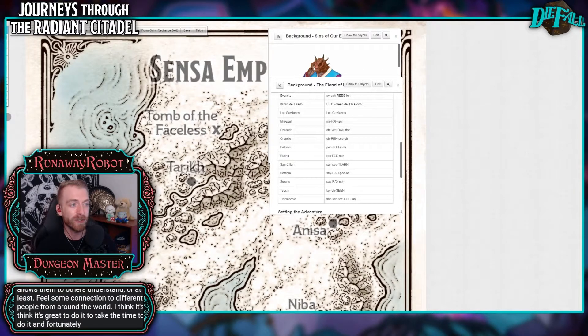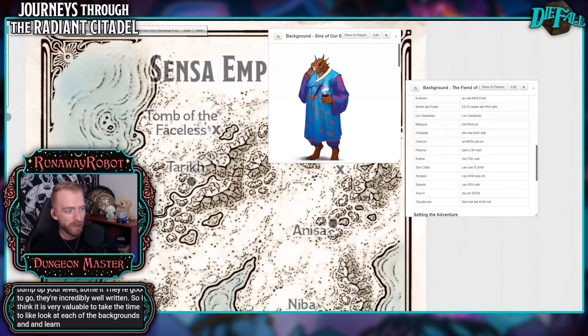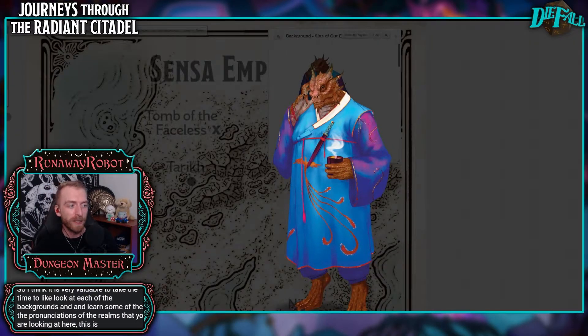Fortunately with these adventures, you can take some of that time to learn pronunciations, because the adventures are so well written you don't really have to prepare them — they're good to go, especially if you're following the suggested levels. Even if you want to bump up the difficulty a little, they're good to go. They're incredibly well written. I think it is very valuable to look at each of the backgrounds and learn some of the pronunciations of the realms. This is my favorite character — a dragonborn with his cup of tea who just looks so nonchalantly elegant. I love him so much. I want his clothes.